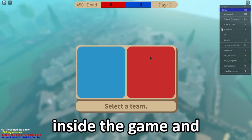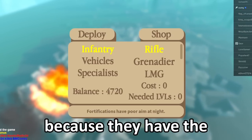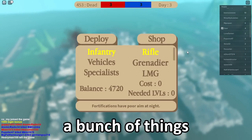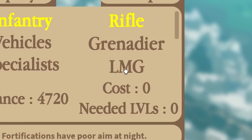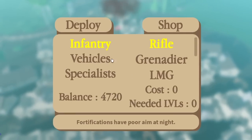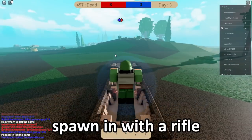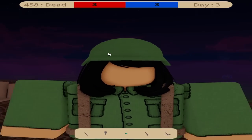Here we are inside the game and you can choose two teams. You can be the blue or the red, and for the sake of the video I'm going to be blue because they have the higher level. You can do a bunch of things — you can be infantry, you can be a grenadier, you can have an LMG, all sorts of stuff with these points. Let's just go and spawn with the rifle. Oh, and it's turning nighttime which means things are about to get serious.